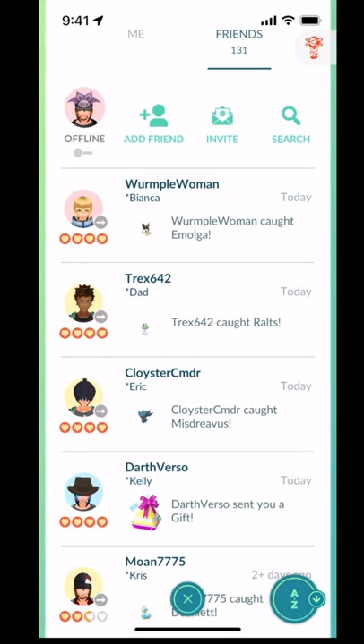I alphabetize cheat. In the Pokémon Go alphabetizing system, some symbols are actually prioritized above letters. That's why I put asterisks in front of my family's names. That way, I can find my family to raid with first.